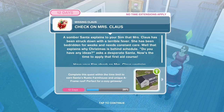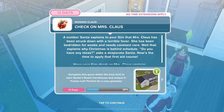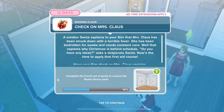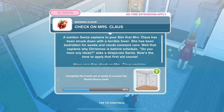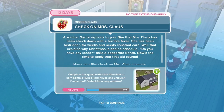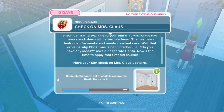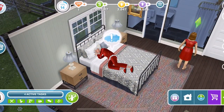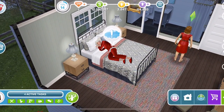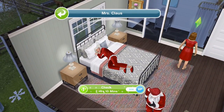Now we need to check on Mrs Claus. A somber Santa explains to your Sim that Mrs Claus has been struck down with a terrible fever — she has been bedridden for weeks and needs constant care. Well, that explains why Christmas is behind schedule. 'Do you have any ideas?' asks a desperate Santa. Now is the time to apply that first aid course. Have your Sim check on Mrs Claus upstairs — she is lying in bed, poor thing. Click on her and check for 2 hours and 10 minutes.